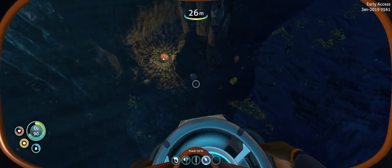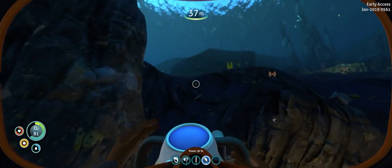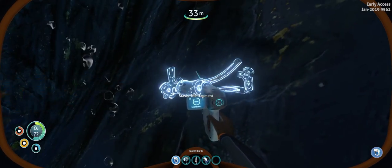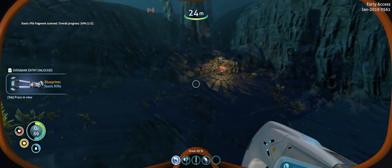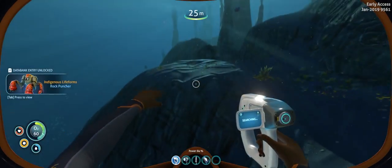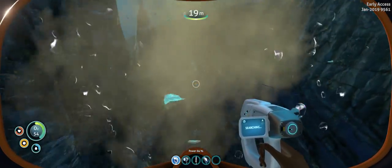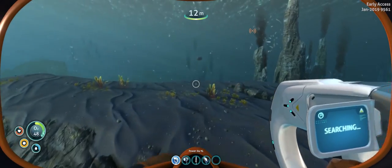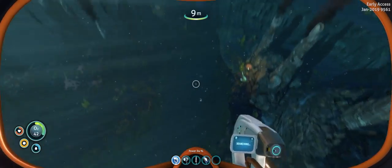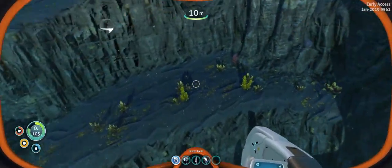Is that a floating island? What the hell is that? Oh, volcanoes - all right so this is a volcanic area. What does a volcanic area bring with it? Evidently floating rocks. Oh wow, stasis rifle. What the hell are you? Rock puncher - we'll have to read about you in just a little bit. Rocks just floating in the nether.